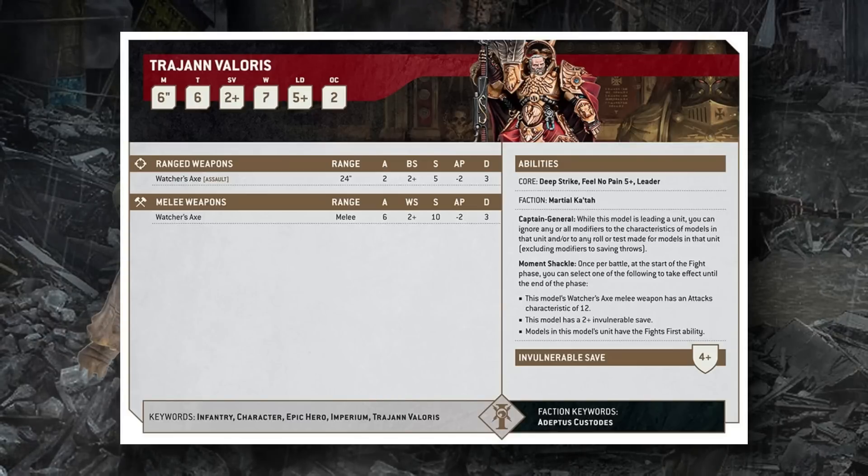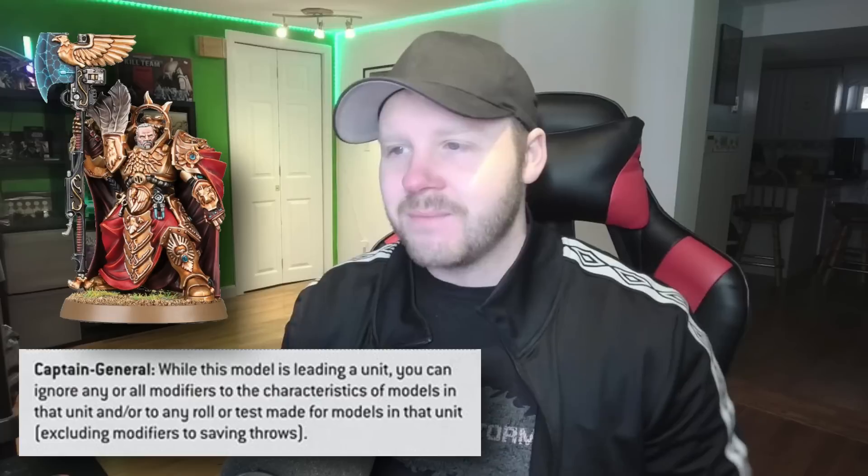He has a Feel No Pain 5+, carrying that ability over from 9th edition, and he is a Leader — though which units he can join we don't know yet, likely most infantry-based Custodians. Like all Custodians he has a 4+ invulnerable save. His headline special ability: while leading a unit, you ignore any modifiers to characteristics and models, or to any rolls or tests they make.